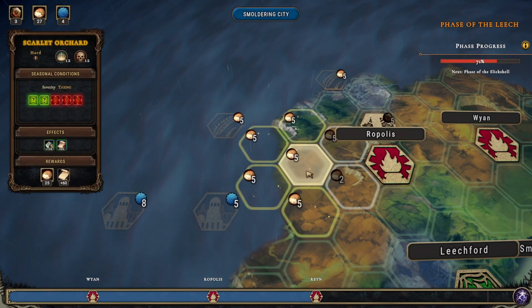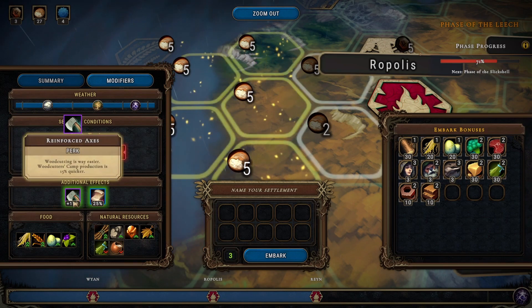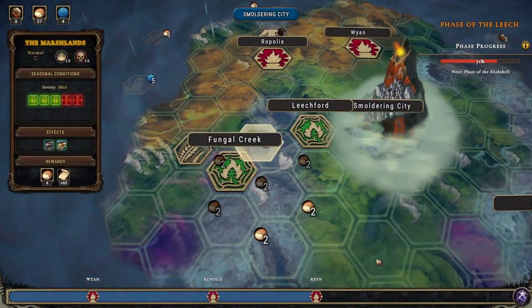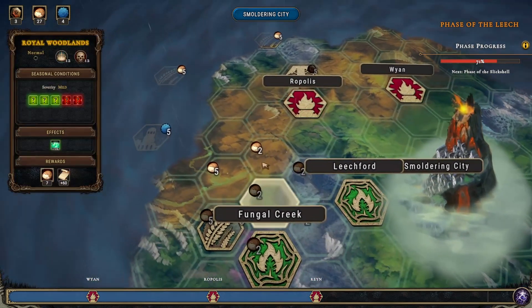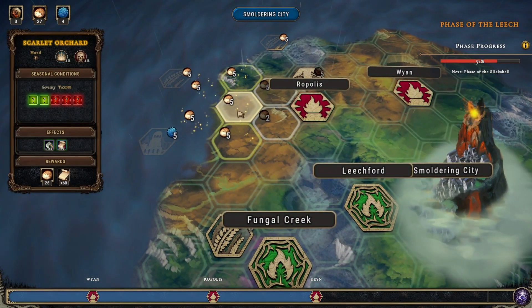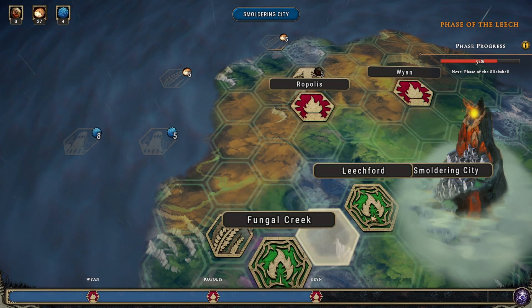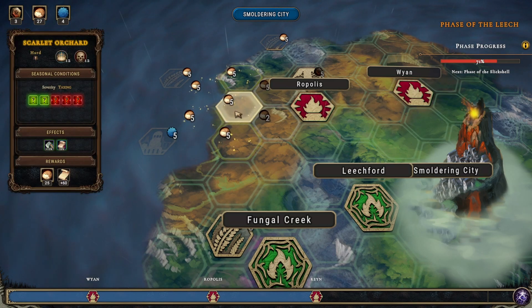It's going to give us what we have here. This is our first taxing area. We have faster woodcutting and firekeeper's interesting techniques. I think that's prevalent in the Scarlet Orchard — that's going to happen in the Scarlet Orchard no matter what. And also I think if we're here, it gives us access to definitely Ropolis and Leechford, and possibly Wyan and Fungal Creek for the purposes of trade. We'll start here.